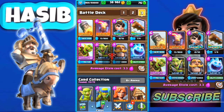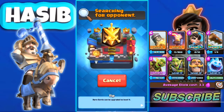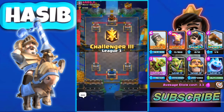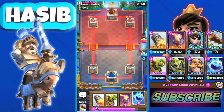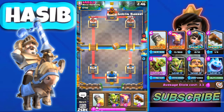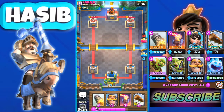Sorry about the network problems, hopefully that's gone. Please make sure to subscribe to my channel and stay tuned for more Clash Royale content. So we can use Ice Spirit plus Goblin Barrel here — that's a very good call. He used Arrows on it.